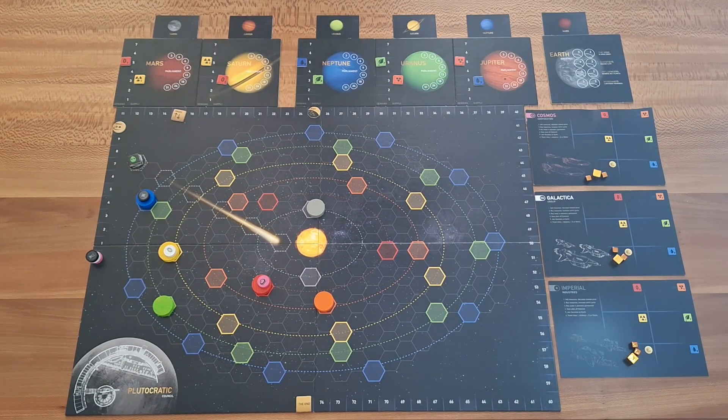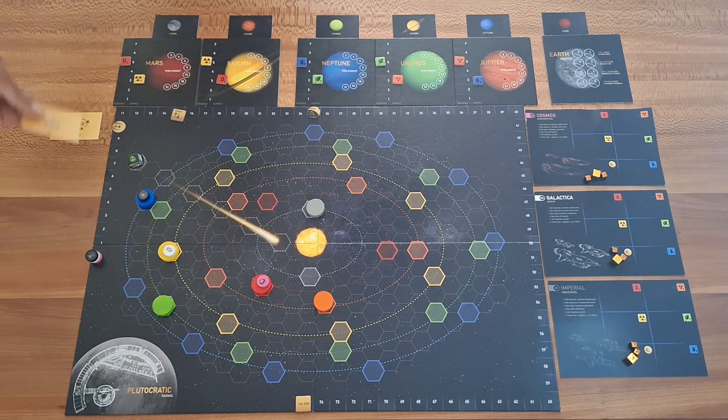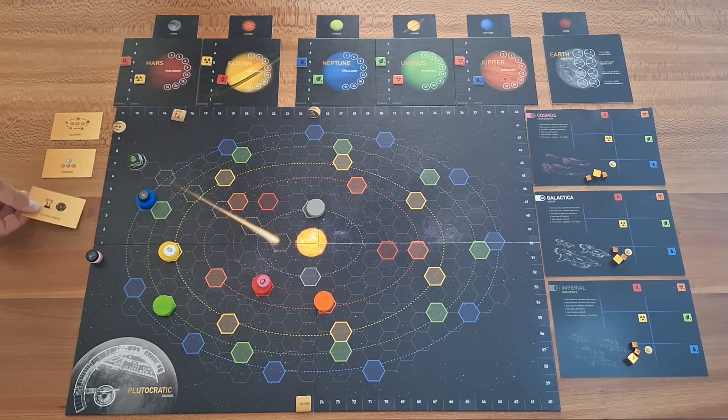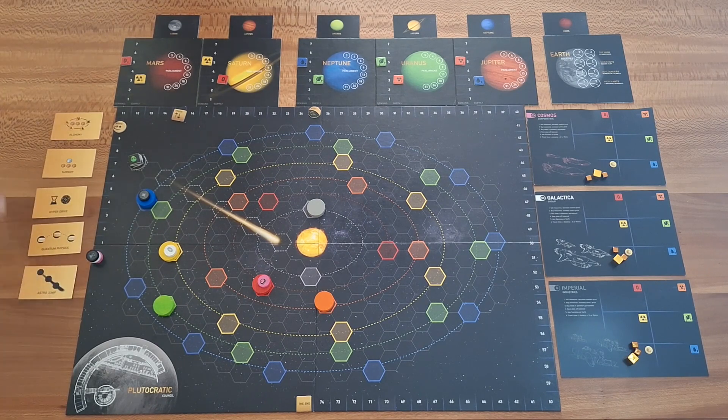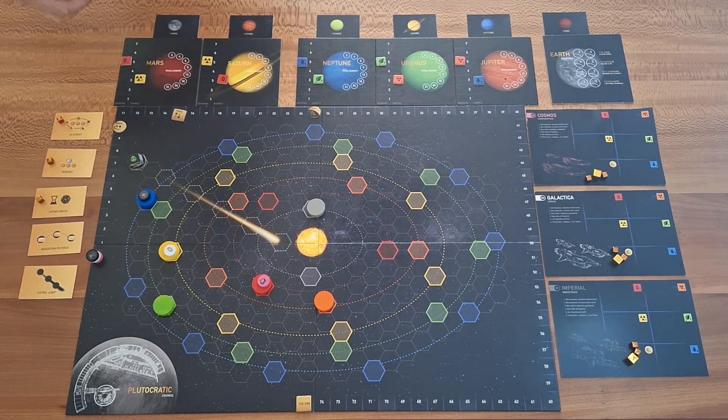We also play with five favors: Alchemy, Subsidy, Hyperdrive, Quantum Physics, and Astro Jump, which we will explain in a second. For the base game setup with passengers we have to put one space euro on each of the five favors.